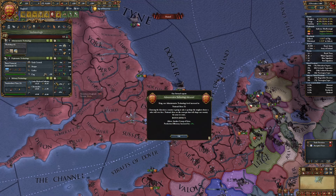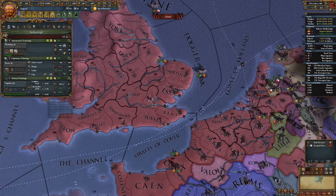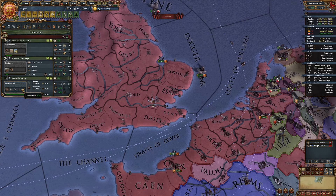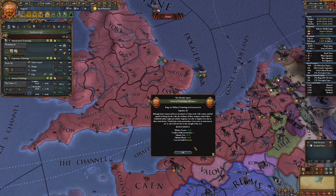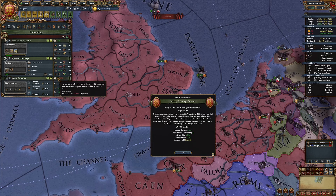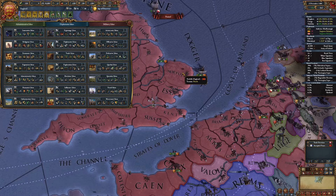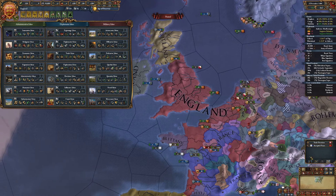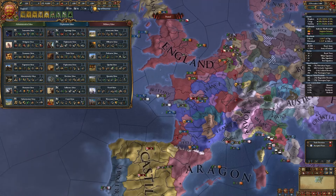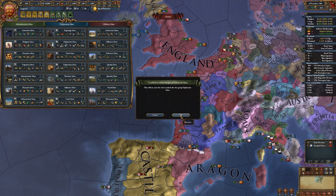I'm going to tech up across the board. I can tech up in military yet again - went from four directly up. For my first idea group, I'm going to go with Diplomatic. I'm going to be playing with a lot of subjects - I already have three currently: Ireland, Scotland, and France. And for a while I had another one in Burgundy, but not anymore. But I'm still going to go with Diplomatic first.